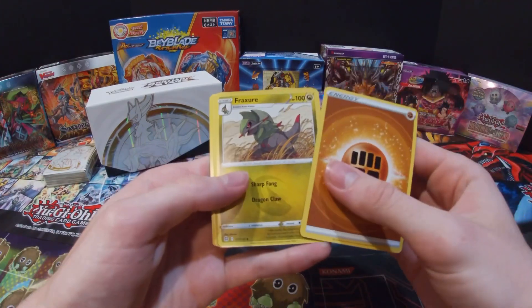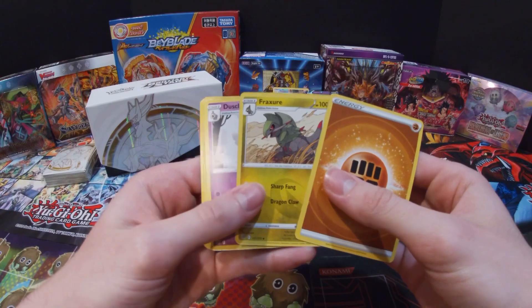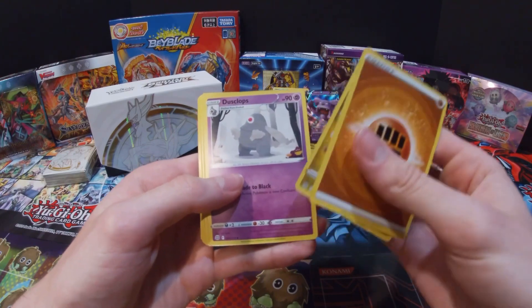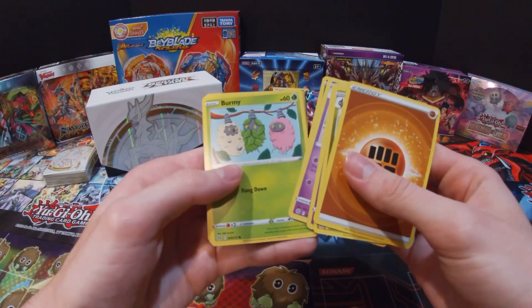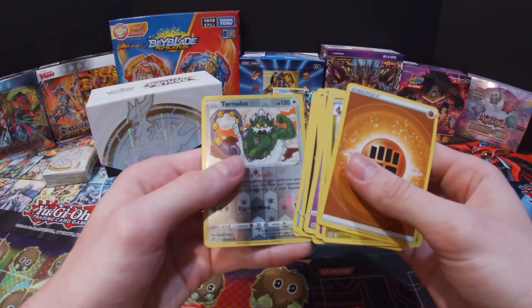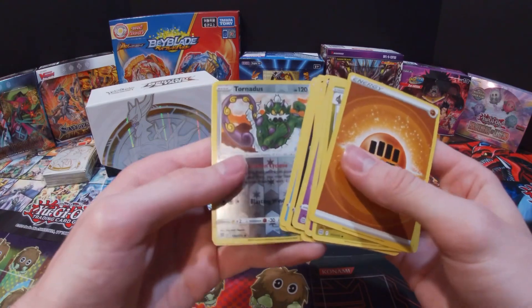Got a Fighting Energy, Fraxure — I think, I'm not sure how to say that — Dusclops, Staraptor, Starmie, Spiritomb, Turbulent, Empoleon, and then Tornadus and Rillaboom. I like that Tornadus artwork for it.